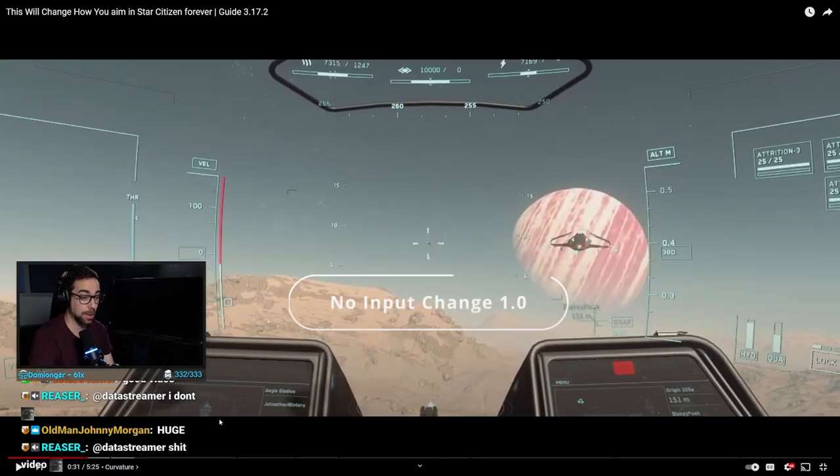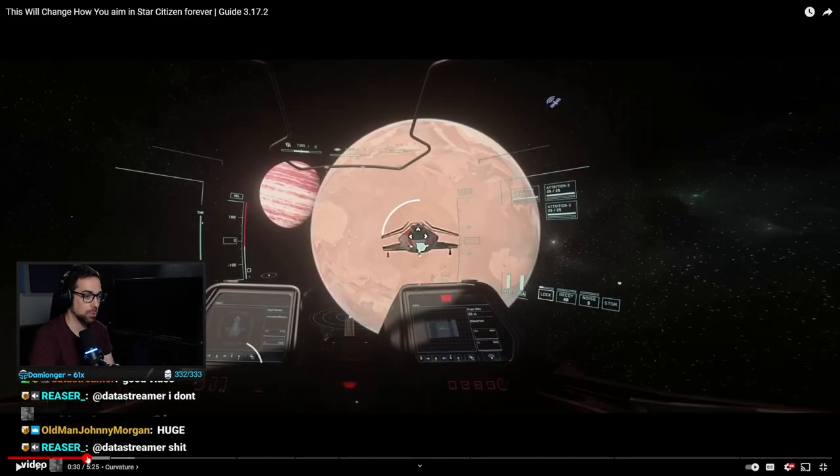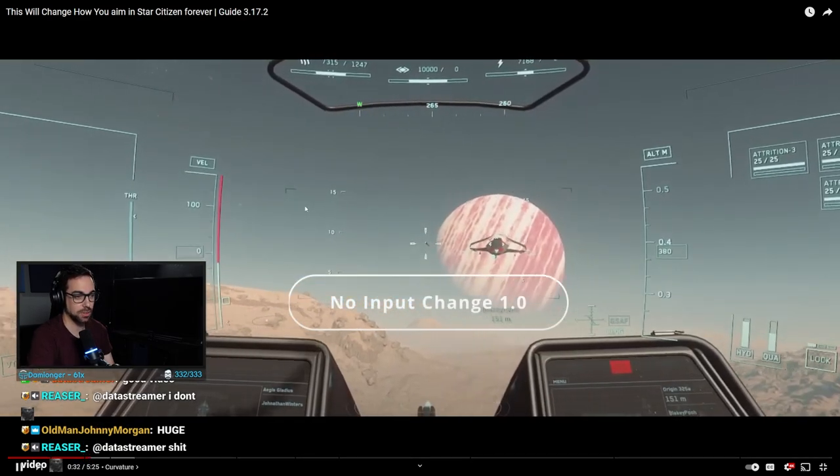Wow, that was a very good example. I think we should probably watch that again so you guys get a really good understanding of what it does. The curvature is how much your movement slows down the closer you get to your target.